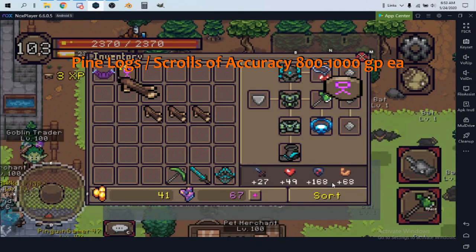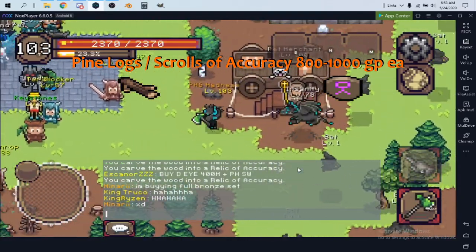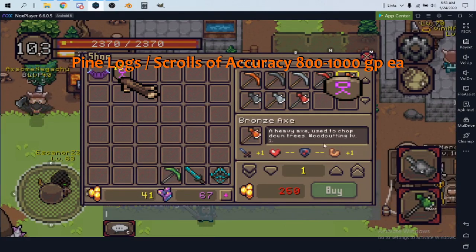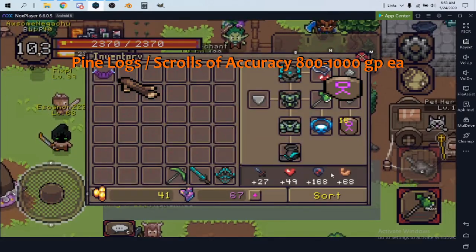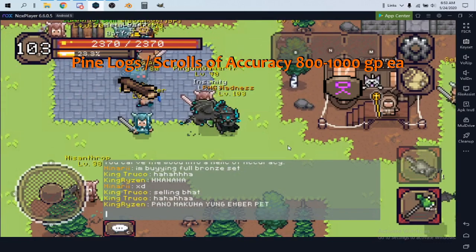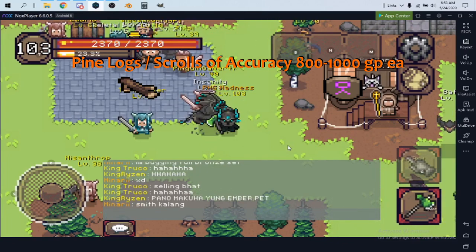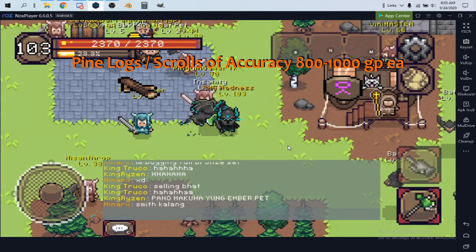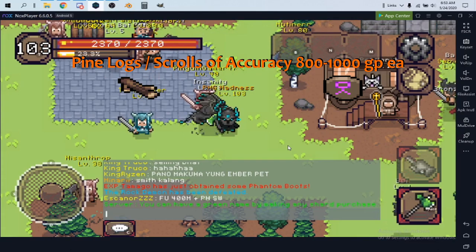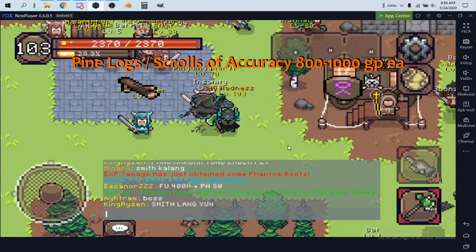Accuracy relics is my first money-making method for low-level players — very easy, you can start at level one. If you don't have an axe, visit the merchant nearby and buy a bronze axe. Do this as much as you want. It levels up woodcutting and helps you afford glacial and dead rock sets around level 70-72, bridging the gap from mythin gear at 60-65.